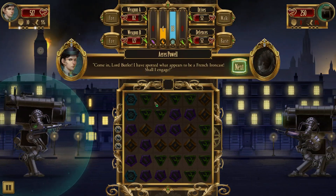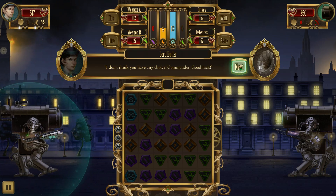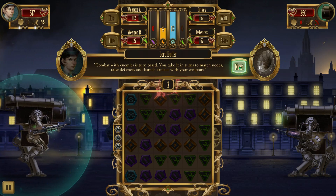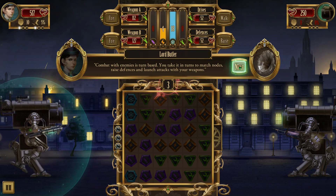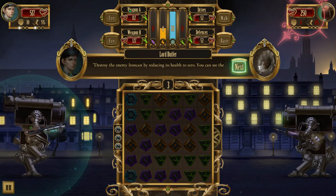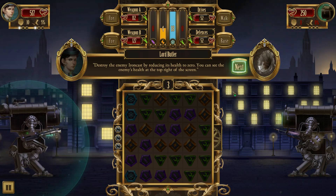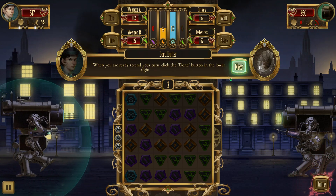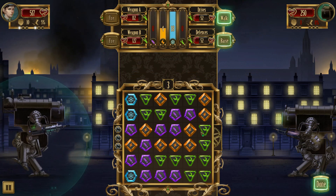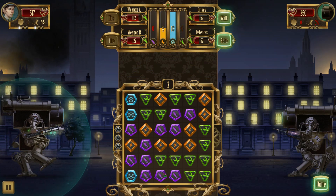'I've spotted what appears to be a French Ironcast. Shall I engage? It seems to be the exact model we have.' Lord Butler replies: 'I don't think you have any choice, Commander. Good luck.' Tutorial continues: 'You're taking turns to match nodes, raise defenses, and launch attacks with your weapons. You can make a maximum of three matches on the grid each turn. Destroy the enemy Ironcast by reducing his health to zero - you can see the enemy's health top right of the screen.'